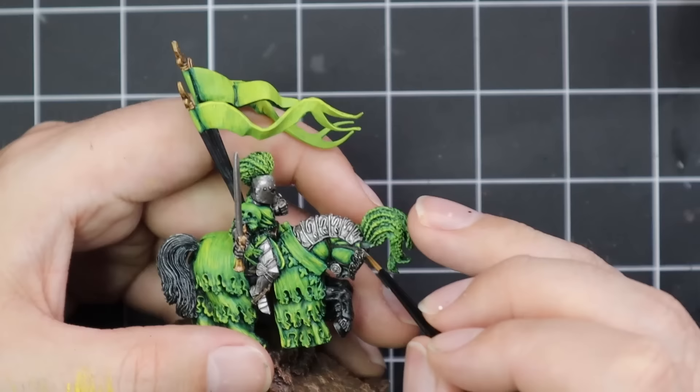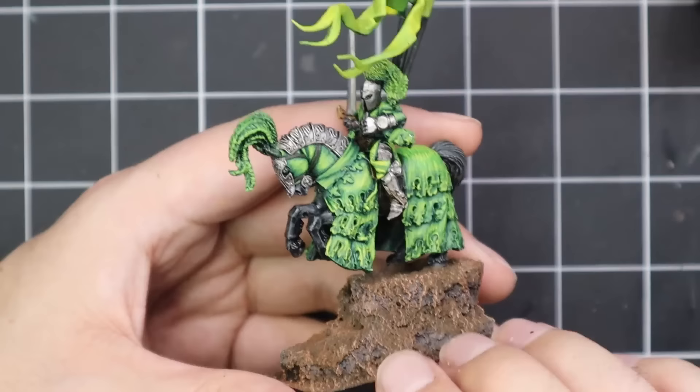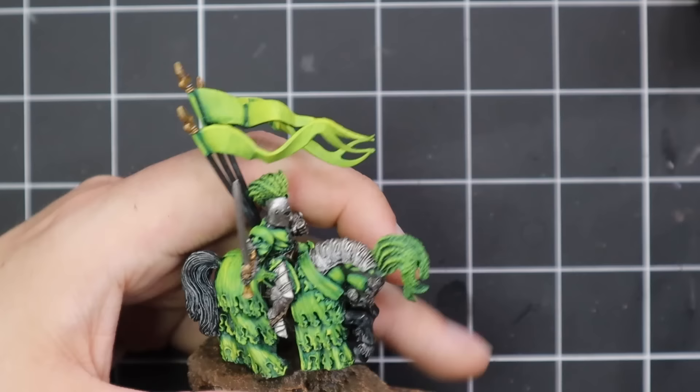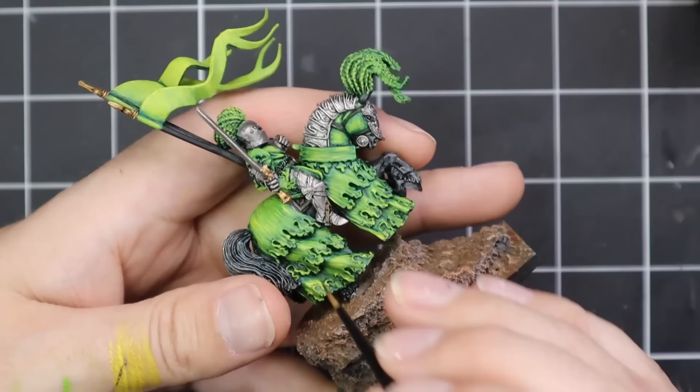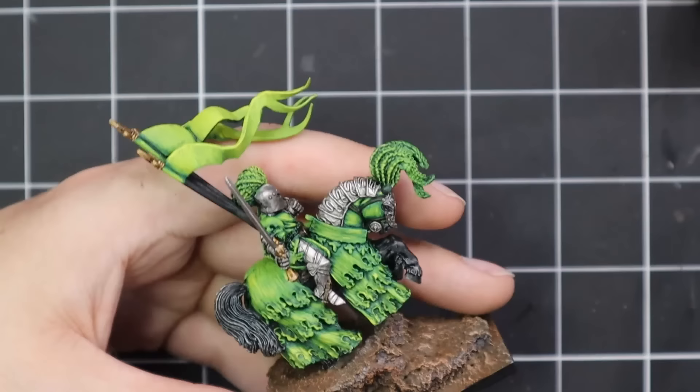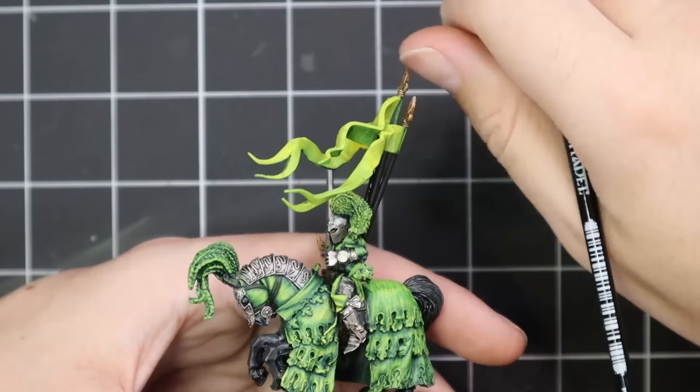I then jumped up to Iron Breaker for a brighter silver and did all the edges, sharp edges, and the filigree across the armour panels to make them stand out a bit more. Then it was time for some Corvus Black to highlight up the horse. The Green Knight's horse is really just forgotten because there's so much other detail and he's a black horse — he just gets blended in like a shadow underneath all the awesome detail.